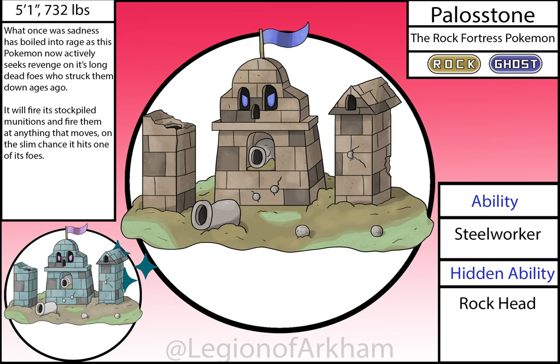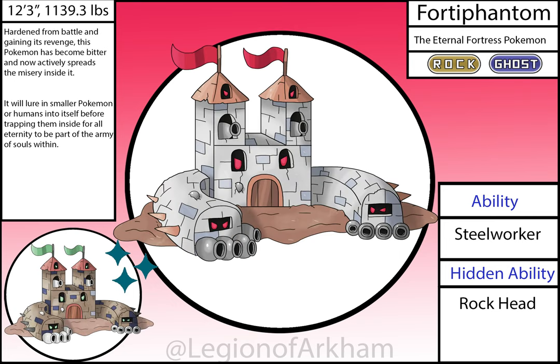Pallostone, the Rock Fortress Pokémon. I changed a lot of this Pokémon's design the second time around, moving a good portion of the design elements to another Pokémon. I made the arms into actual lookout towers to break up the silhouette and simplified a lot of the details, letting the texture do most of the heavy lifting. Orta Phantom, the Eternal Fortress Pokémon — the first convergent evolution I've done so far. I added this Pokémon in the reboot to further the convergent Pokémon concept and allow for more opportunities. I added a lot of the cut elements from the original version of Pallostone into this Pokémon — mainly the arms. I really love the cannon fingers, and the bright red eyes really pop against the color scheme.